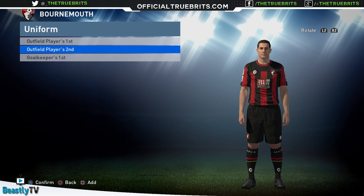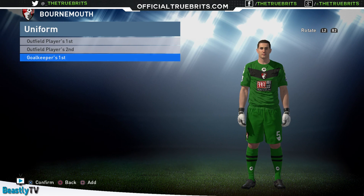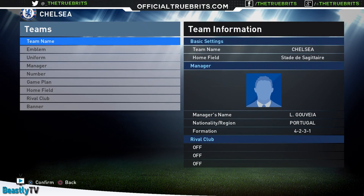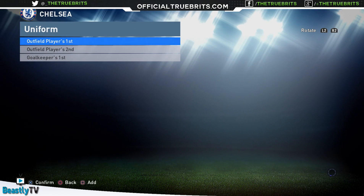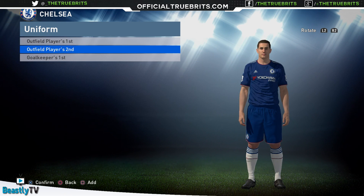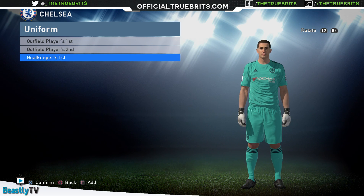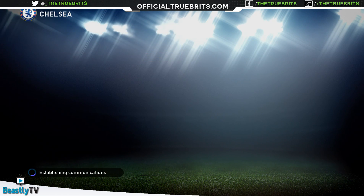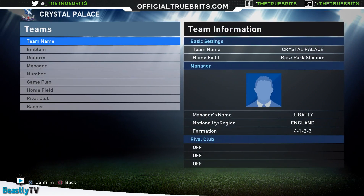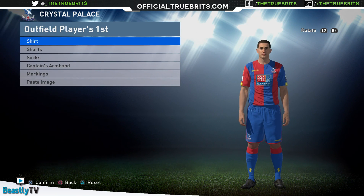We've also got the away kits and the goalie kits, and possibly third kits as well if you want to include them. The only thing is, when you do put the kits in, before you do anything head in there and change the base color of the kit — basically wipe out everything. Make the likes of Chelsea blue, make Man City light blue, otherwise it will not show up correctly in game and you'll get weird colors.